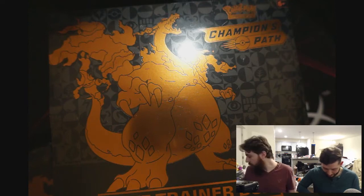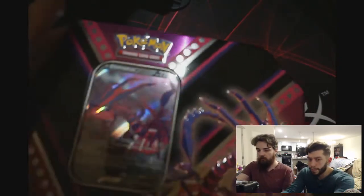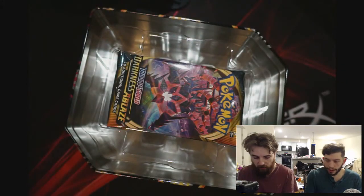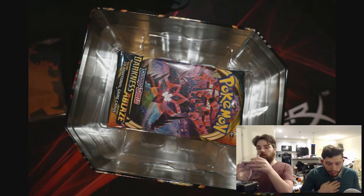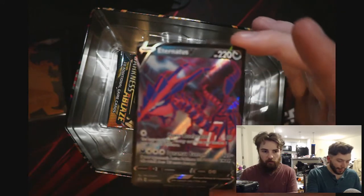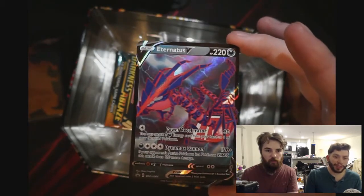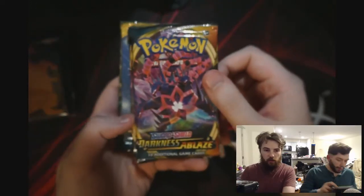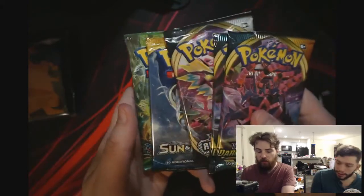All that packaging for that — it's good to hold all the cards. We don't want to be posting these codes up. Alright, we got the promo Eternatus that came with it — looks really good, decent holographic on there. What packs do we got? We got Darkness Ablaze, second Darkness Ablaze, Rebel Clash, Sun and Moon, and Fates Collide.